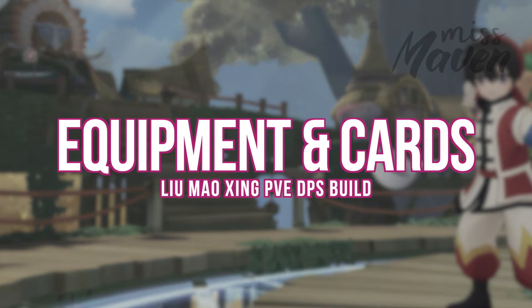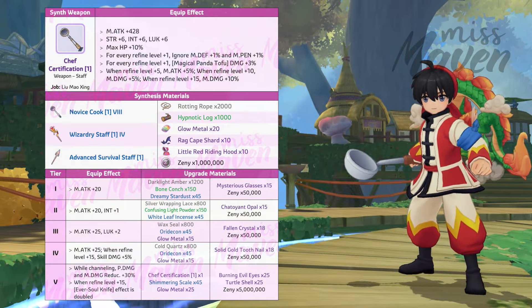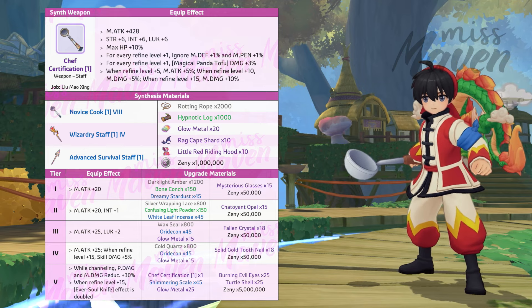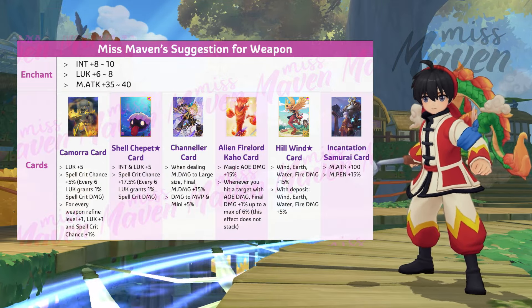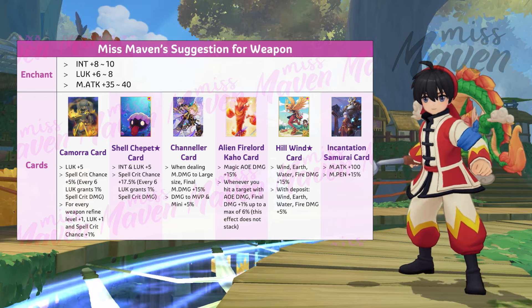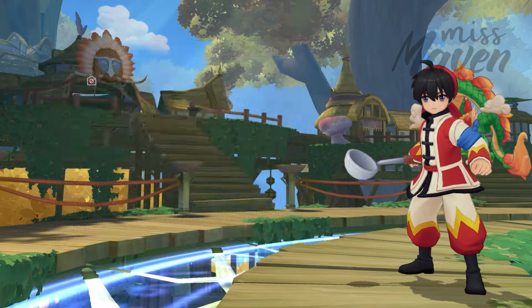Let's dive into the recommended equipment set and cards. For weapon, Yumao-Sheng's exclusive weapon Chef Certification is the best in slot, as it directly boosts the damage of Magical Panda Tofu as well as magic damage modifiers. Its tier 5 effect improves both offensive and defensive capabilities. Your weapon should be enchanted with INT and Luck, and inlaid with a combination of one spell crit card like Kamara card or Sheldrapa Star card, and one damage-increasing card like Channeler card or Alien Firelord Kahou card.